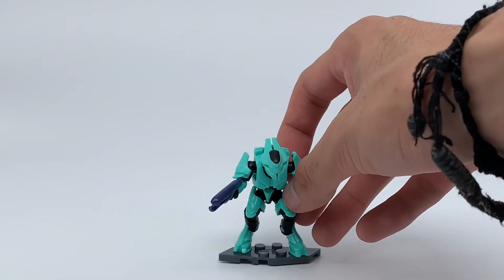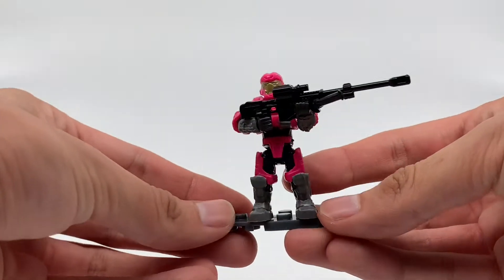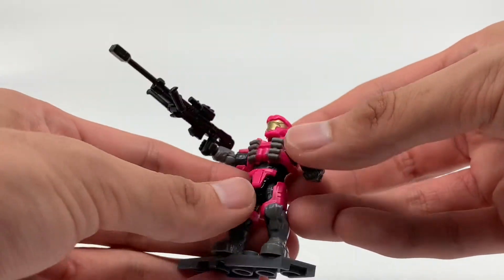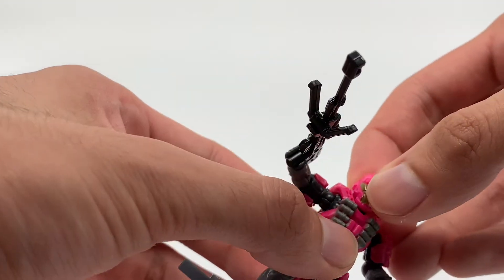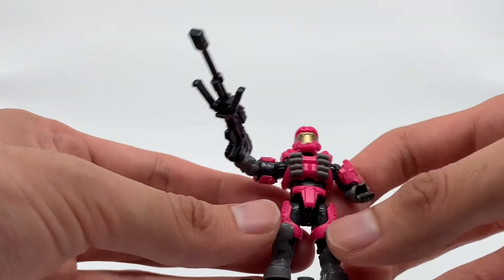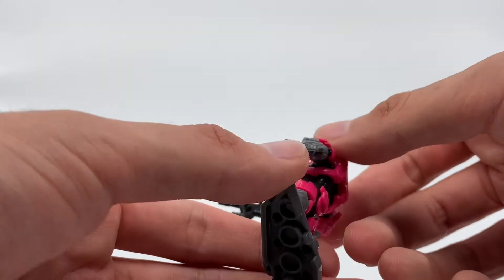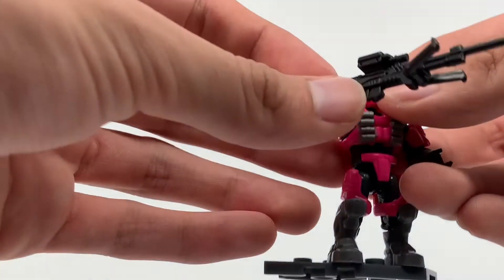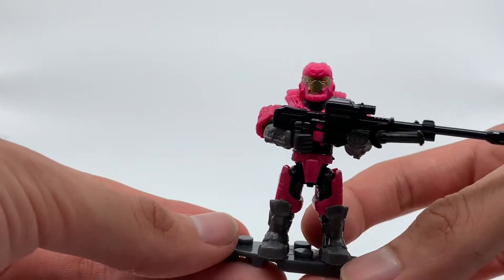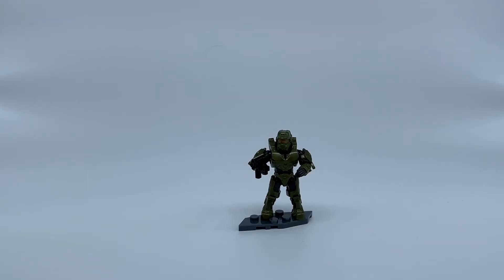Here we have the very hot, very loud pink Spartan JFO. It has the 343-style sniper details, grenades or flashbangs printed on, and obviously the gold visor. The shoulders are the Noble Six shoulders, and the lower arms and legs are a really neat dark gray. No weapon details or anything — these are blind bag figures so they don't put much effort into accessories anyways.